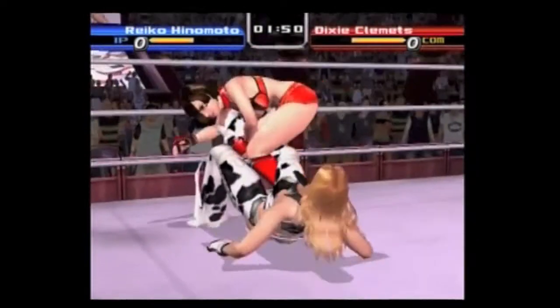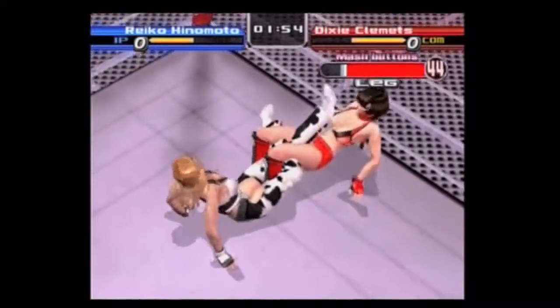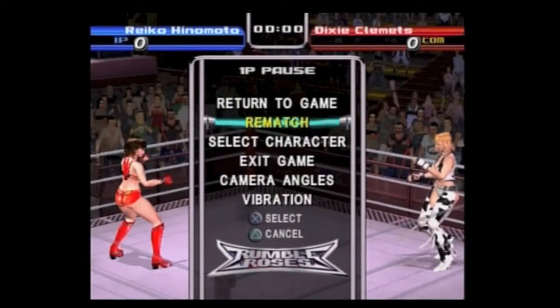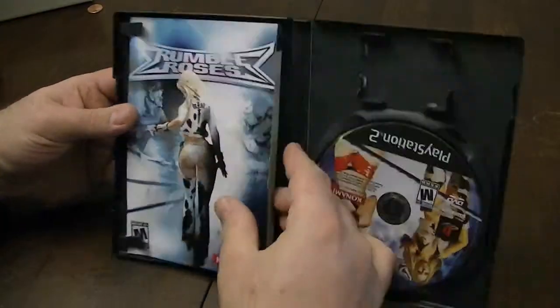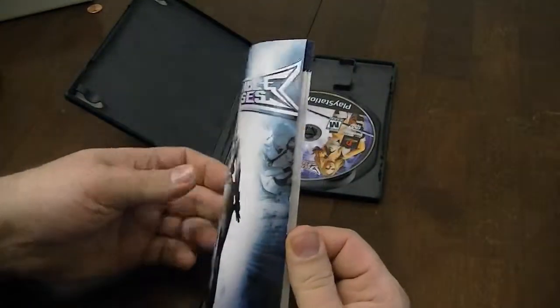Let me start out by saying that there is no layout for the controller in the game — not in the options menu, not in the pause menu, it's just nowhere to be found. See this? This is called an instruction manual, and it is needed to know how to do anything in the game.